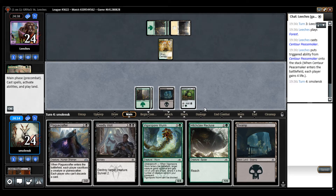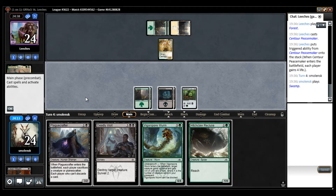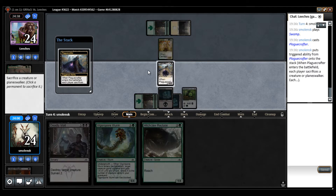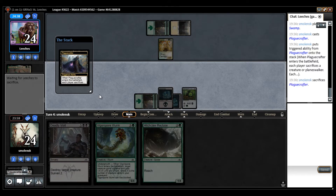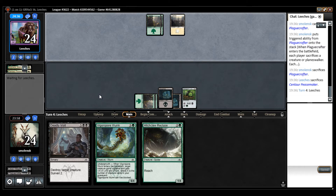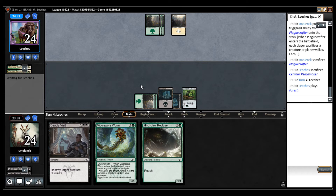We both gain life, which I don't mind at this point. So I could either go Plague Crafter — just get it out of the way — or I can play Hitchclaw Recluse and block. I'm just going to cast Plague Crafter. I think it's going to get better than this. And then we can crack the Locket if we end up being out of value.